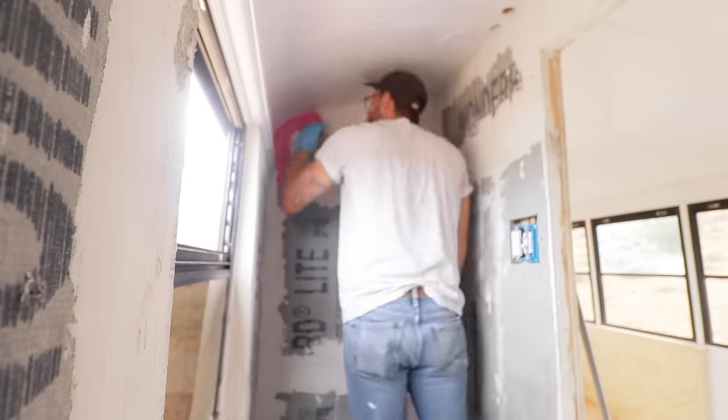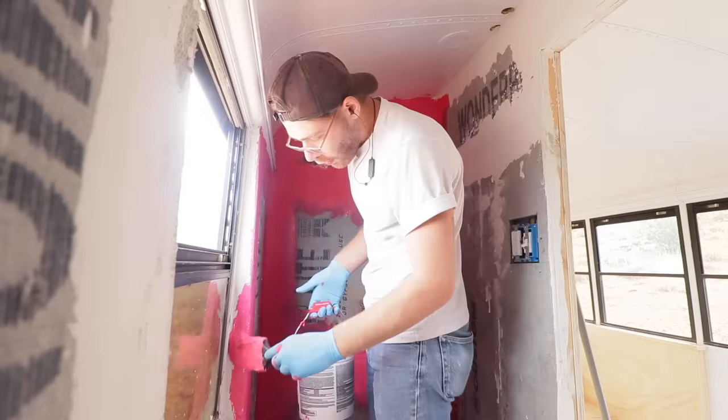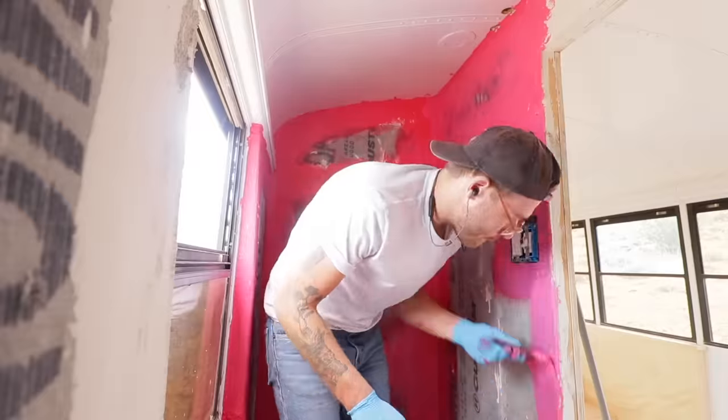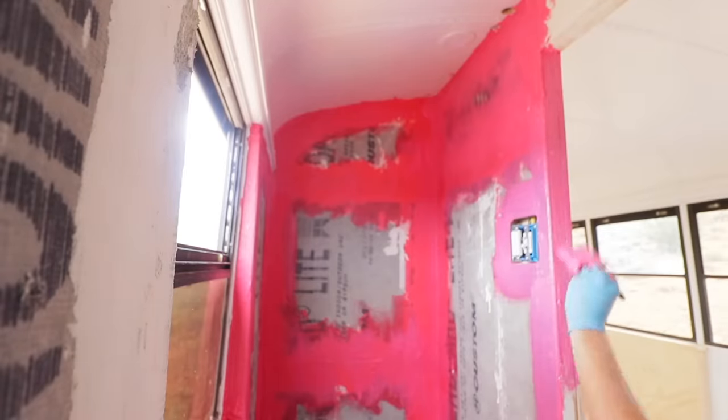I started by applying a thick coat to the edges and all of my cement board seams. I really burned through this RedGard — I didn't realize how quickly I'd use it all up. If I had, I would have done a thin first coat and then a second coat over all of the walls.